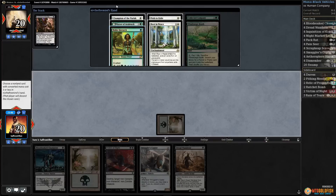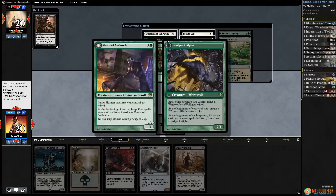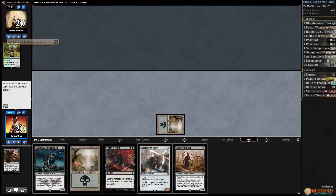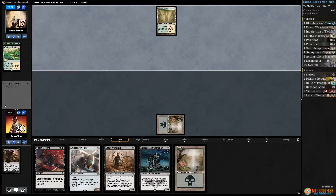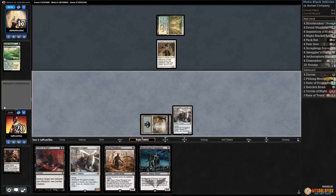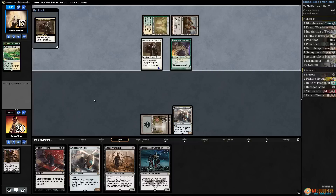This is Human Company — Path, Rest in Peace, Champion of the Parish, Mayor of Avabruck. We can't kill the Mayor so if we don't take it, our opponent has only one land. Since opponent has one land, we just take Noble Hierarch and hope they don't draw land quickly. Victim of Night can't hit Mayor of Avabruck because it's a vampire or a werewolf — certainly a werewolf. Opponent cracks a fetchland, gets a Temple Garden, plays Champion of the Parish. The Mayor pumps Champion and lords it up — opponent is going to get in for three.